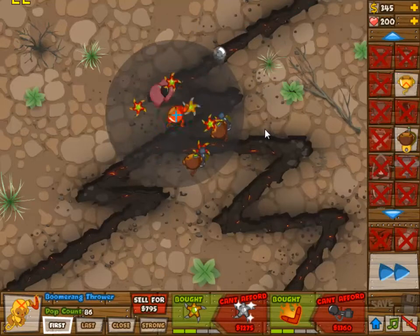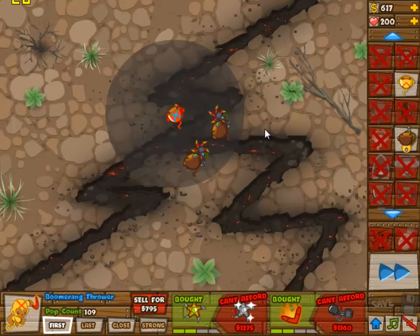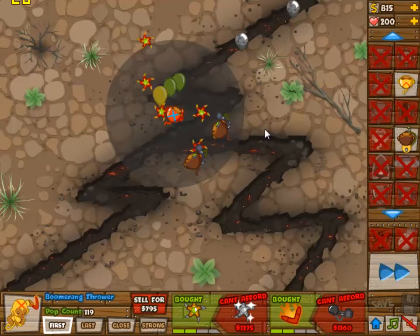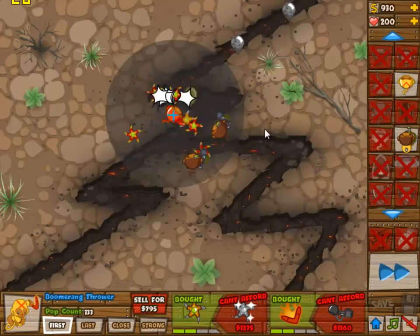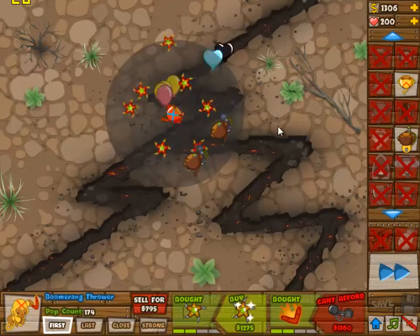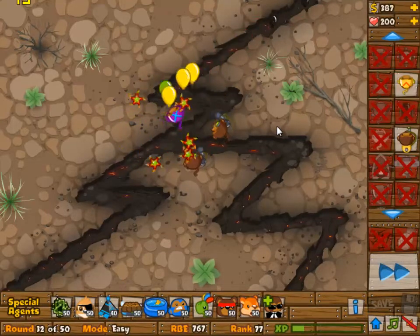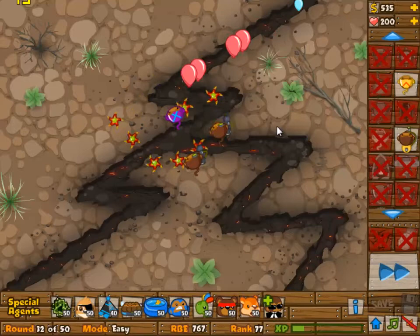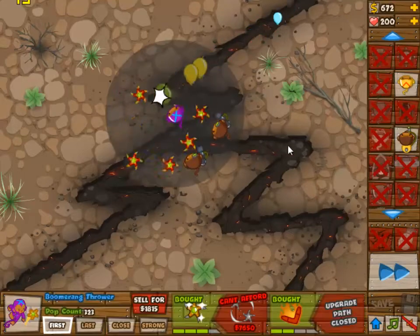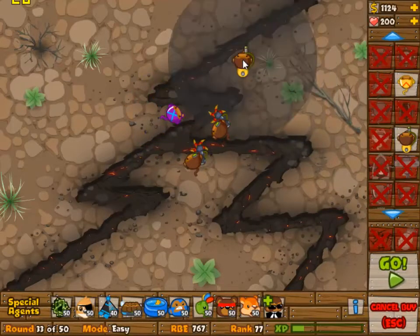Unfortunately we will lose the entire wave at 33, the entire wave at 37, and quite a bit of the wave on 42, because wave 42 cannot be handled by a single 4-2 boomerang monkey. So basically it's kind of a herpid derby challenge — it's kind of impossible to do it perfectly.